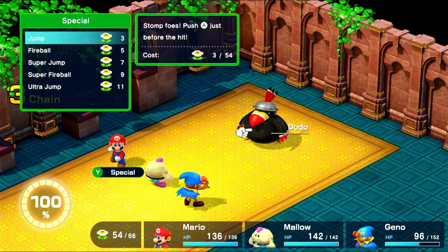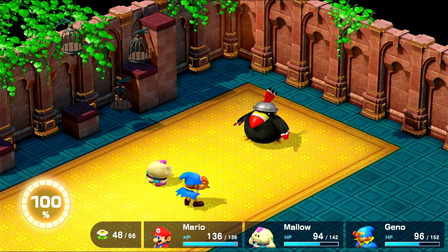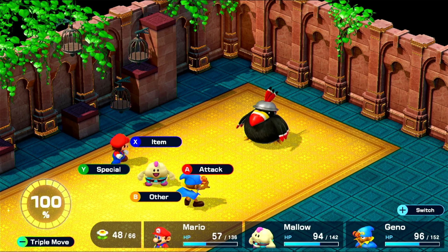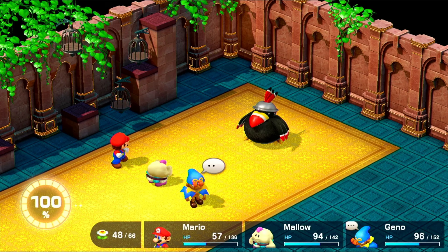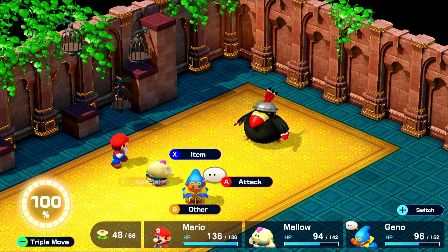And now we're onto Dodo, which is pretty much the exact same thing as most other fights — just defend with both and jump with Mario. However, Dodo does an absurd amount of damage, so you gotta be real careful about not dying here. It can really, really, really suck to reset here.